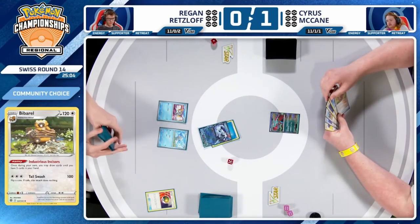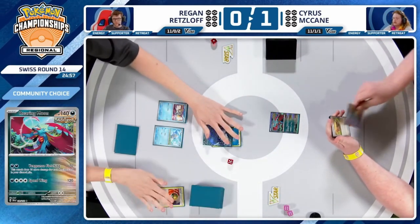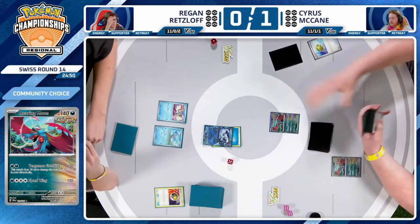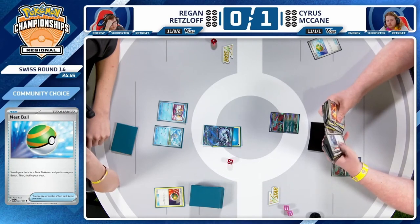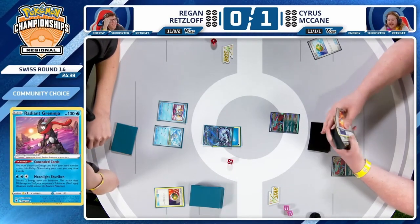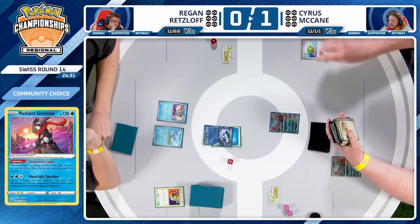A pair of Frigibax into play, then attachment to the Chien Pao. Regan holds onto the Ultra Ball for now and passes back to Cyrus. Cyrus has started a Roaring Moon and is also playing a Nest Ball here — he'd maybe be thinking of grabbing the Radiant Greninja in this spot, but as we've called out, it is in the prizes. Both players are laughing about the fact they've both prized their Radiant Greninja.